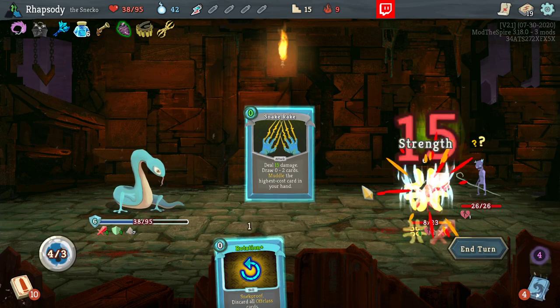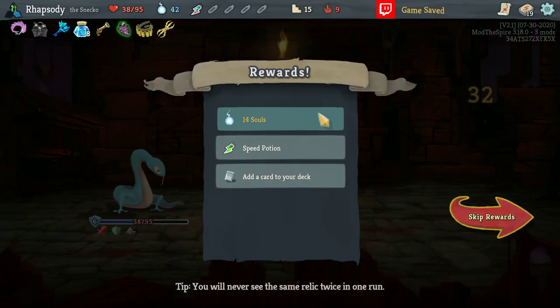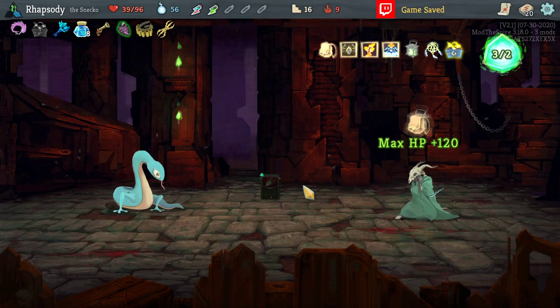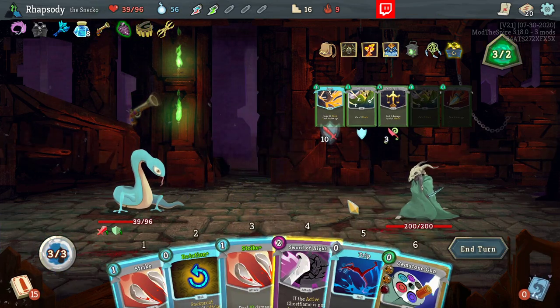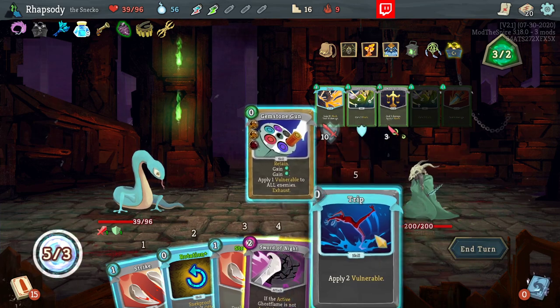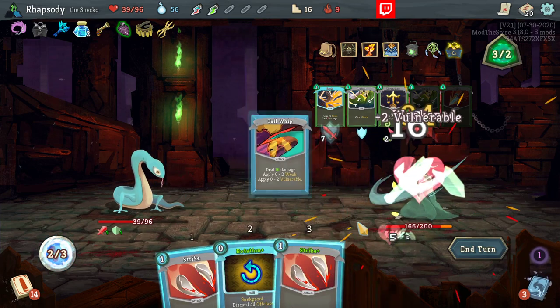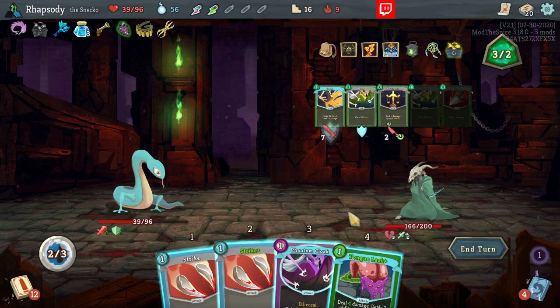A couple of these enemies down. We got the Dagger Spray and the Snack Bite for the kill. Strength. Ascent. I am kind of just covering all of my bases in terms of the cards that we're getting in this deck. Is that a bad way to be handling this? I think it's fine. I also use the Rotation just for the draw here, even if I don't want it.